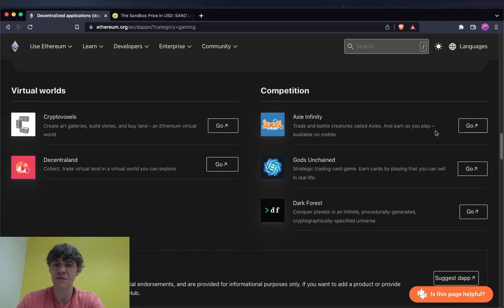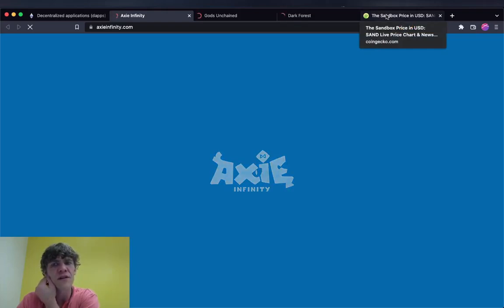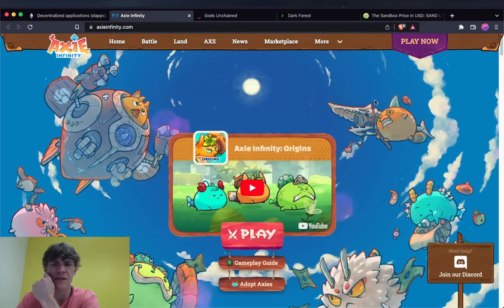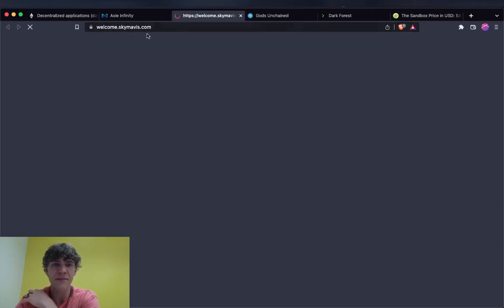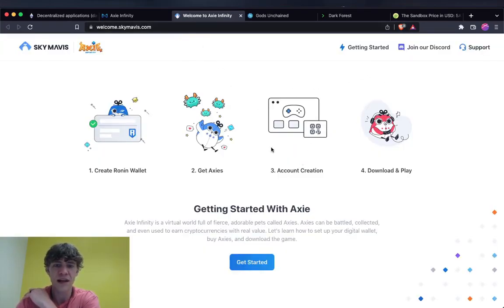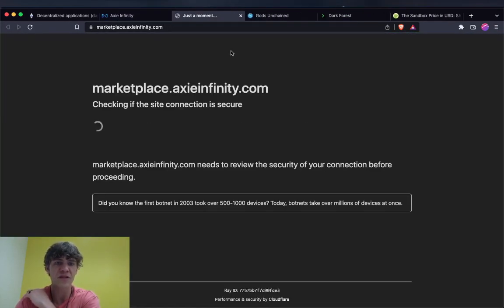For gaming aspects you've got Axie Infinity, Gods Unchained, and Dark Forest. With Axie Infinity, you need to buy one of these little Axies. You have to download the Ronin Wallet, get an Axie, create an account, and play.